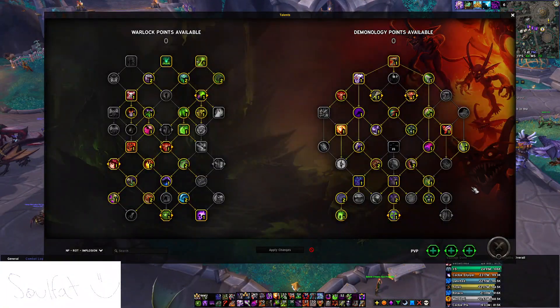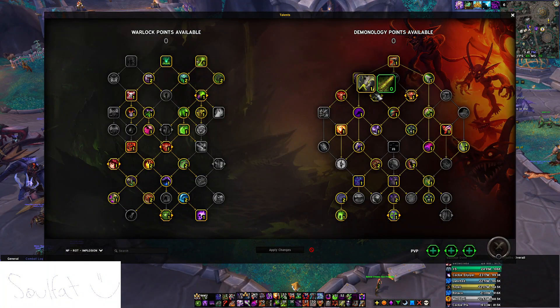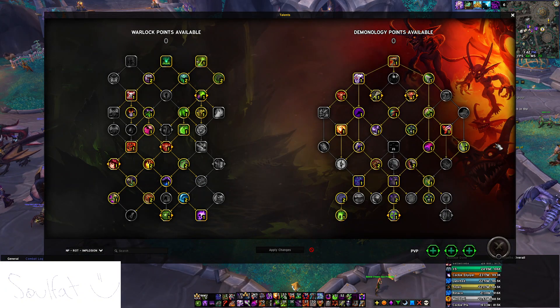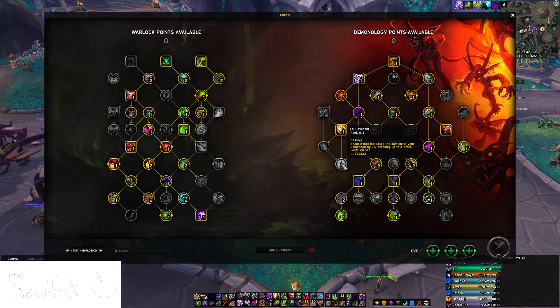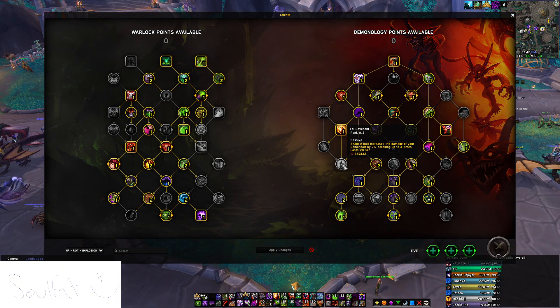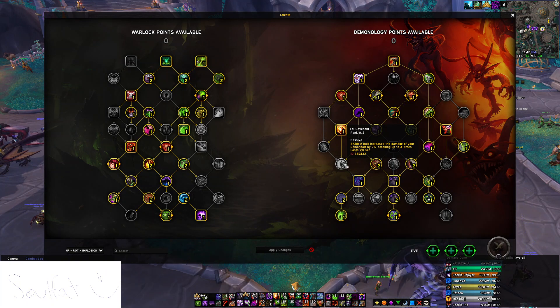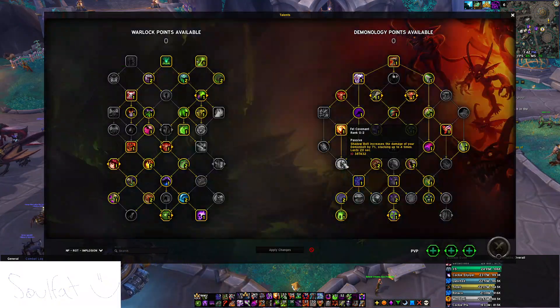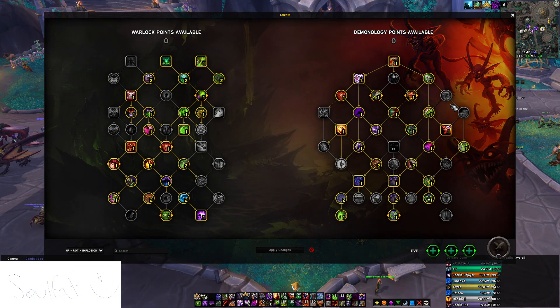In terms of talents, you're going the pure single target build with Vile Fiend and Shadow's Bite, playing Nether Portal of course too. There are a couple logs of people running Fale Covenant, but I personally don't find that playstyle enjoyable — it is much more to maintain and more punishing if you do not maintain that buff. And it's not even that much of a significant single target increase, so we're just playing the single target build without Vile Covenant.